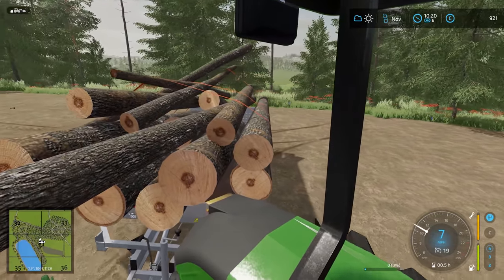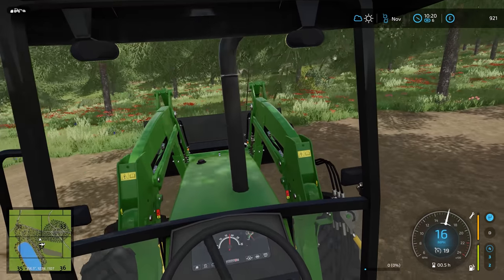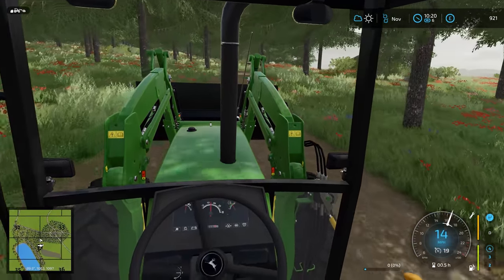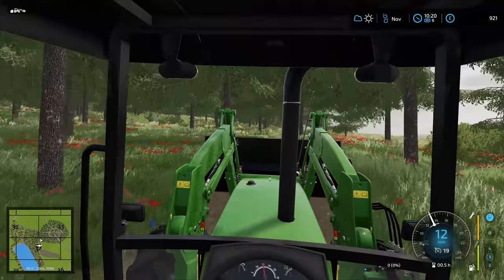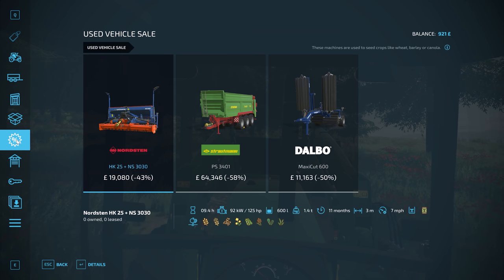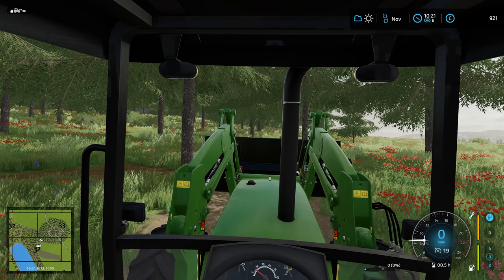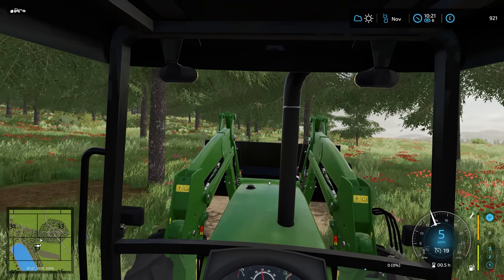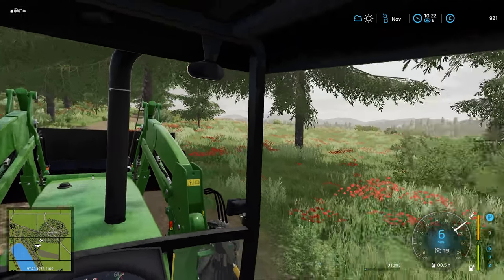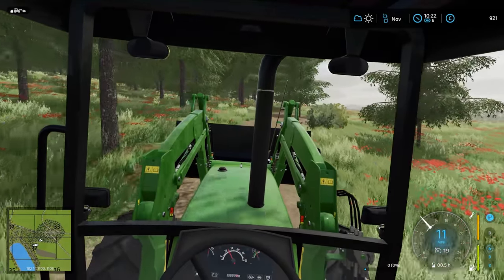The main use for the money produced from these particular logs is, I would have thought, going to be to buy the sugar beet harvester because that is £8,000. It is a new day, so I can check the used machinery. Nothing we actually want to buy at the moment. We also need to buy the combine harvester, and I think the soybeans are going to be ready first, so it might be spent on that.